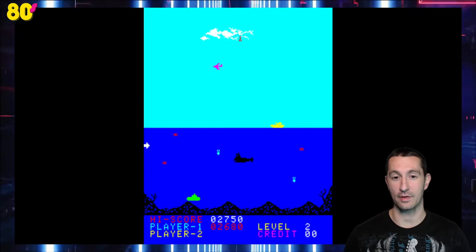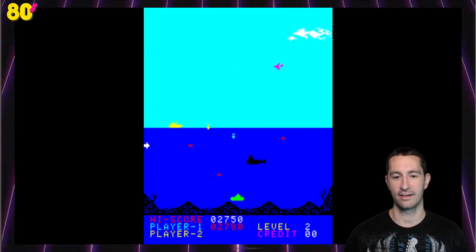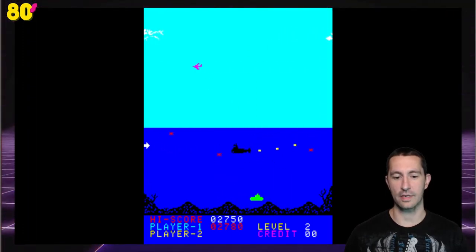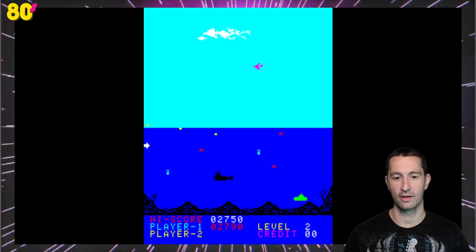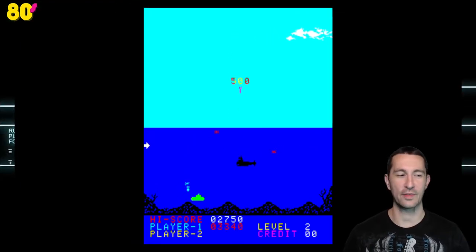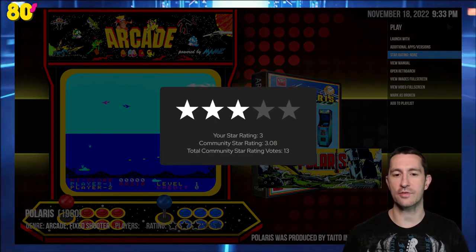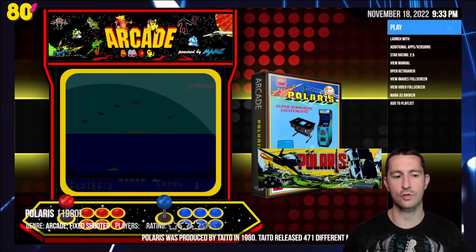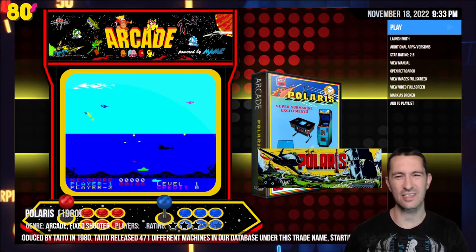Considering everything else we've seen, I'm thinking it's a really good attempt by Taito, but we've actually seen better — almost like it may have been a different division in Taito. I've got to be ready for those homing missiles when the boss comes up. They've got a good system: you can't go too low or you get shot by the sub, you can't go too high because the boat hits you. But it works really well. Considering everything else we've seen for the time, we're going to give this one around the average range — two and a half stars for Polaris.